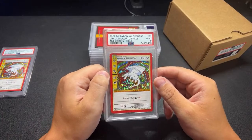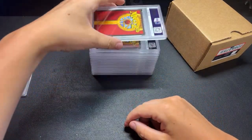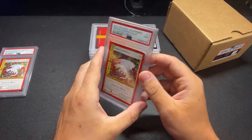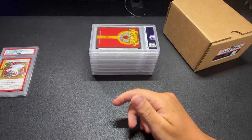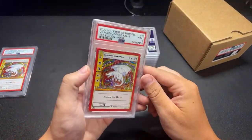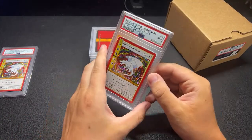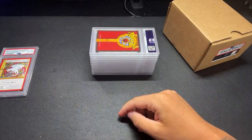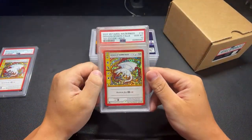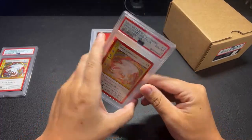We got a 9 on another Dragon of Okanto Falls. I swear there's a 10 for Awful in here. Another 9 for Dragon of Okanto Falls. Wilderness is looking to be a very 9-heavy set - these are all obviously pack fresh. Another Dragon of Okanto Falls - here's a 10, so there's a duplicate 10. One of these will be on my eBay later.